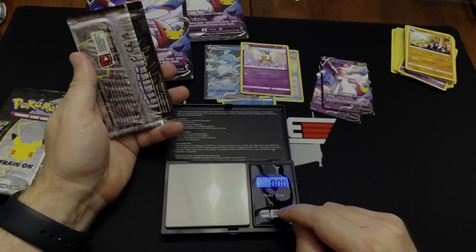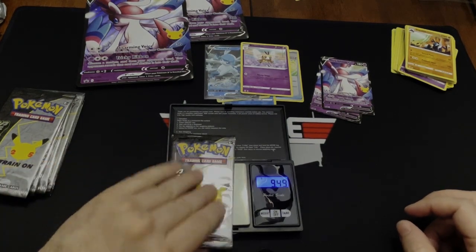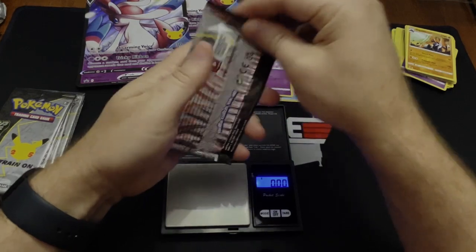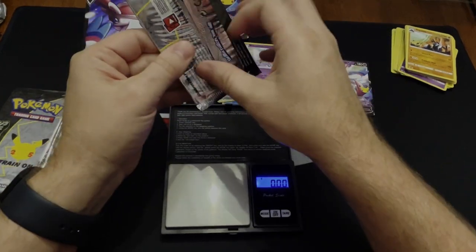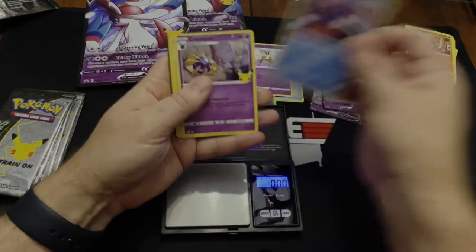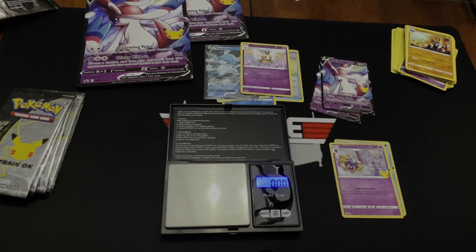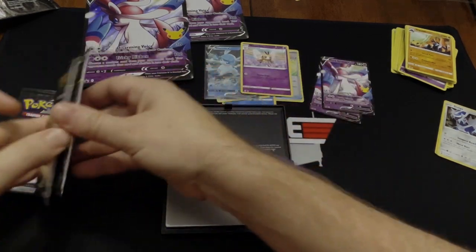Let's turn on the scale for the Celebrations packs. We have 9.49 grams. Previously when I've done this, 9.49 was a pack on the lower end of the scale. And as you can see, nothing out of that pack — so that was a 9.49 pack confirming it's a lighter, lower-content pack.